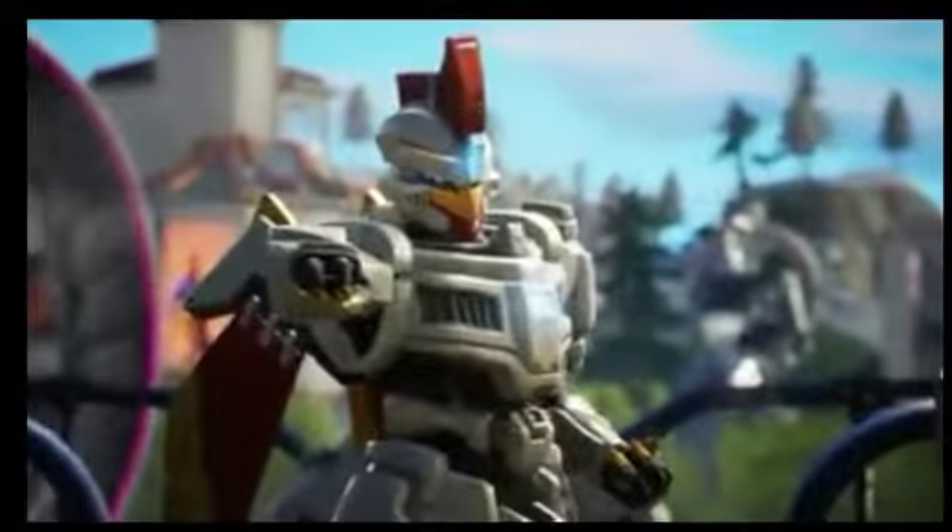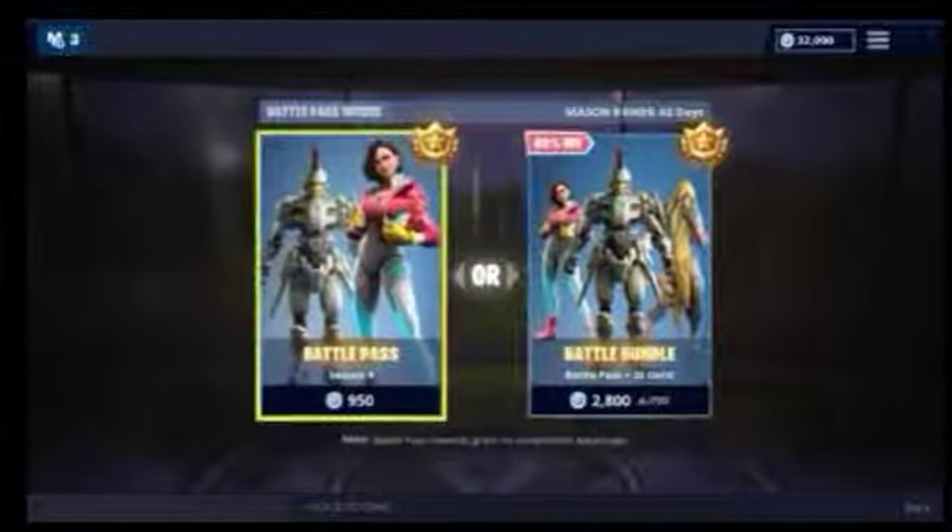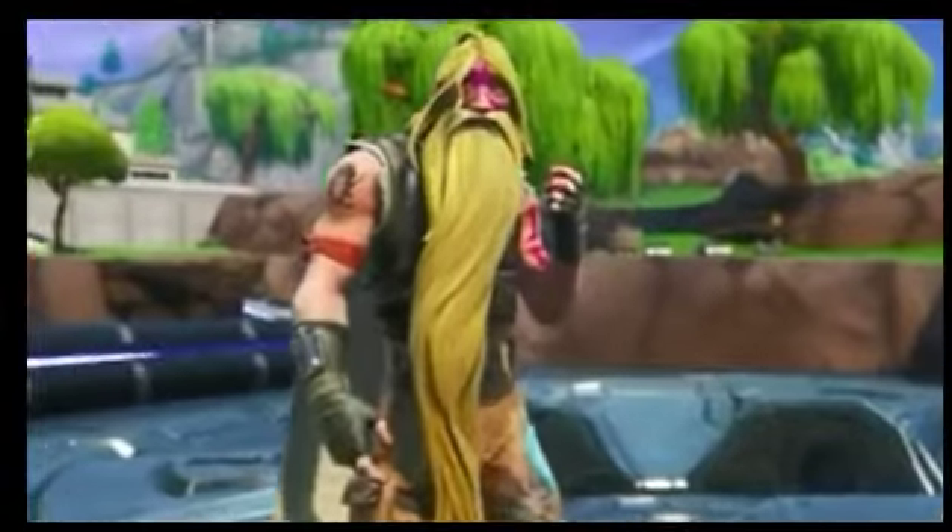When you first buy the pass, you'll immediately get two outfits: Sentinel and Rocks, progressive with new dual axes. And if you opt in for the Battle Bundle, you'll instantly get this guy.